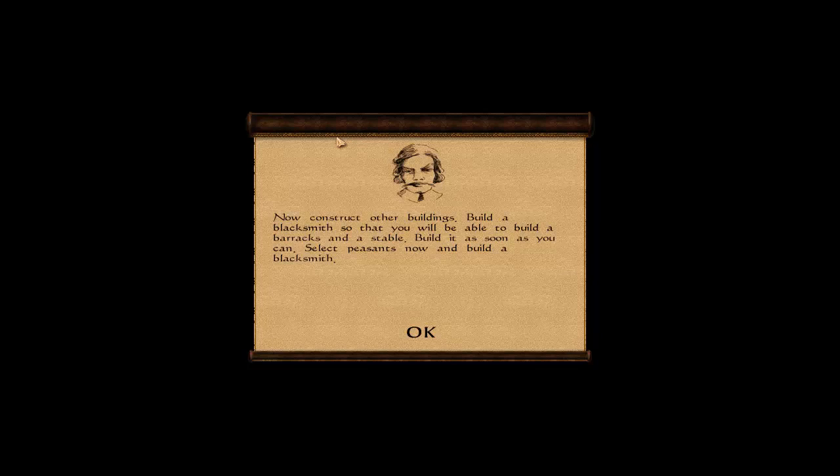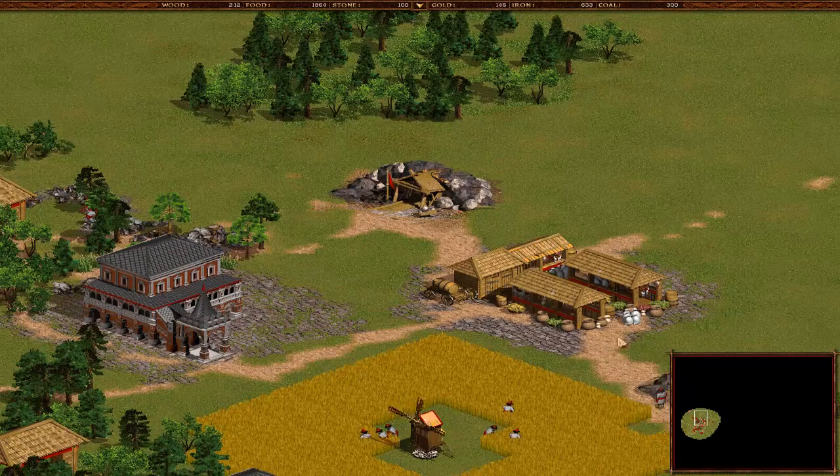Let's go. Now construct other buildings. Build a blacksmith so that you will be able to build a mighty empire, and a stable for horses. Build it as soon as you can. Select peasant now and build a blacksmith, because she is awesome and you are not.